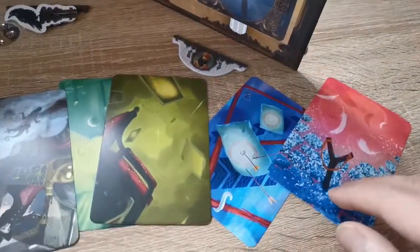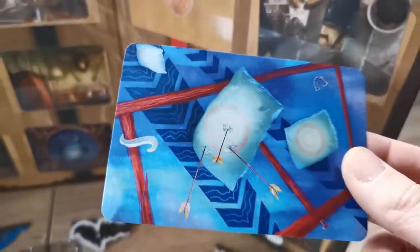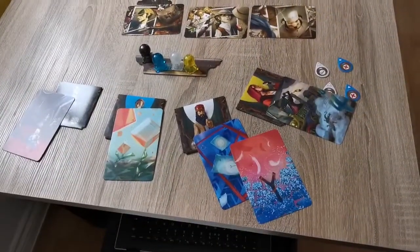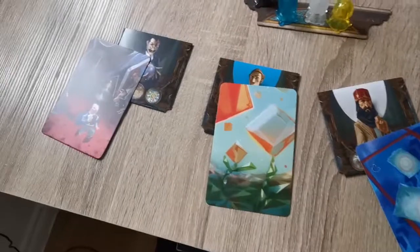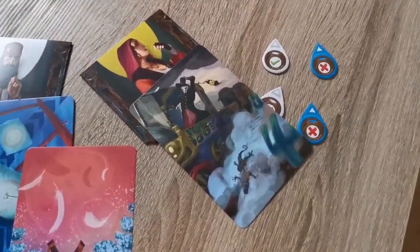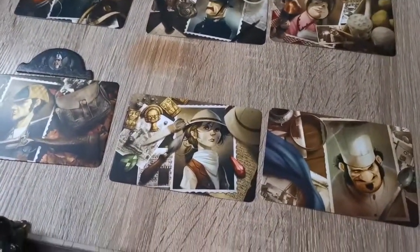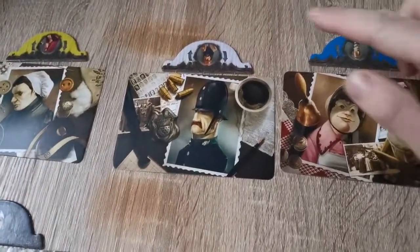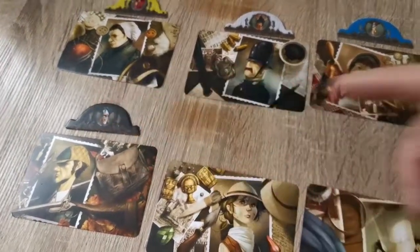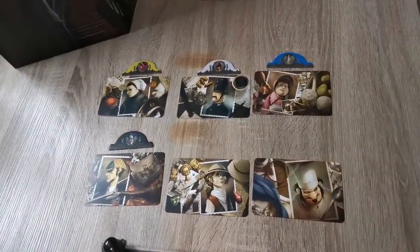The ghost each turn must give a player a clue — they can give one, two, or three vision cards, but each round they must give at least one. For example, the clue for white is going to be arrows because there's ammunition on this psychic card. That single clue will go to the white player. The ghost is hidden behind the screen and cannot talk or even make a gesture during the game.